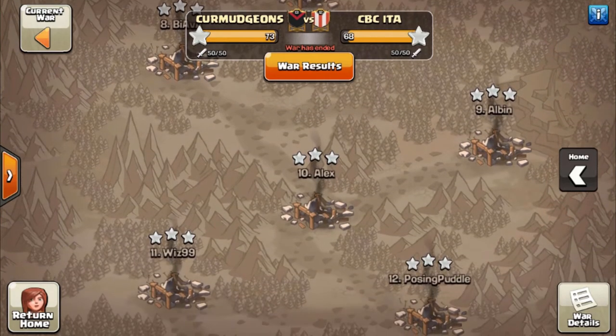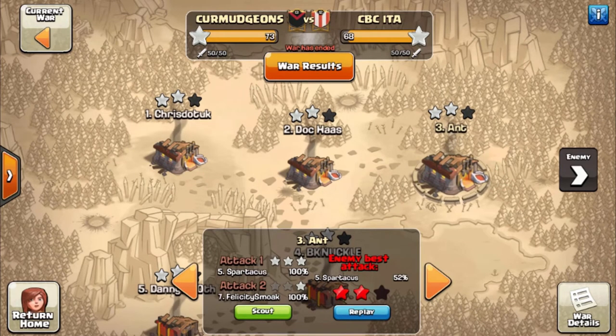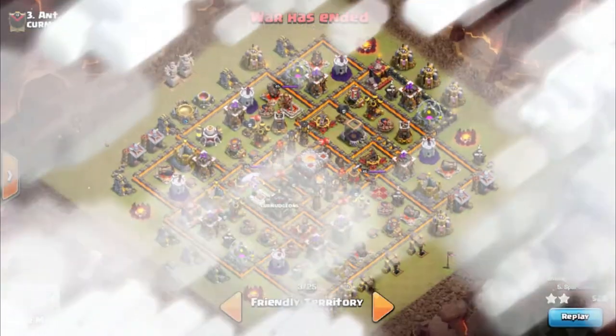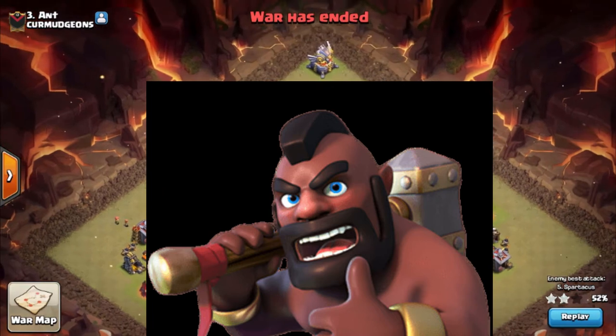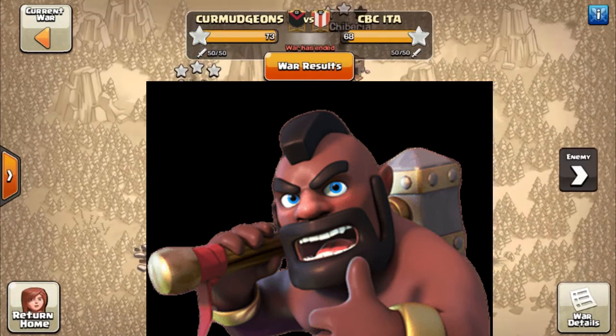It definitely helped us out after a long string of mismatches against us. But to make the war a little more fair, we had our lowest Town Hall 11 put out his E-Guard Artillery and our lowest Town Hall 10 put out his Infernal Towers. So Ant has his E-Guard Artillery in the corner and Chib had his in this corner too. Cause we're nice guys.